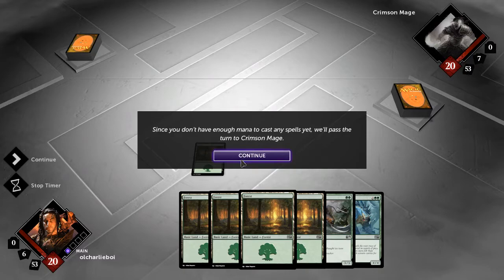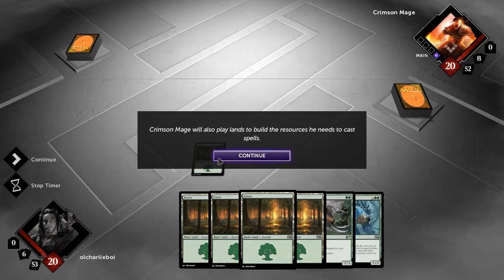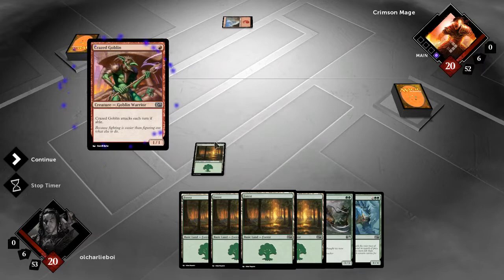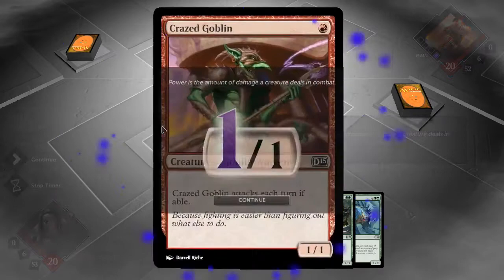Since you don't have enough mana to cast any spells yet, we'll pass the turn to Crimson Mage. If I have it set to auto-resolve and there's nothing I can do, it will pass automatically, but if I do have something I can do, it will give me time to act. Crimson Mage has summoned a creature. Attacking with creatures, like Crazed Goblin, is the major way players defeat their opponents. On every creature card, the bottom corner displays its power and toughness. His creature is like a 1-1.